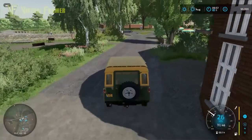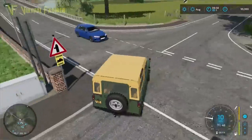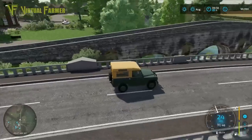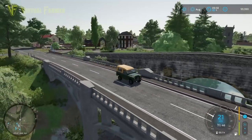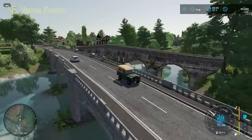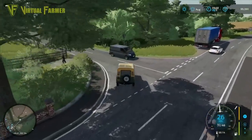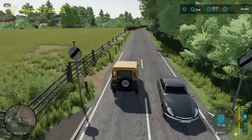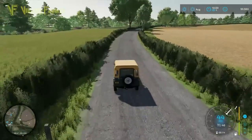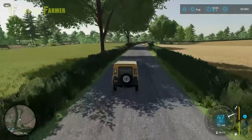Now over to one of my favourite features of this map — the bridge. The bridge is just spectacular with the river. I've never managed to get a full screenshot that completely does it justice. I think we may try and do that for the thumbnail because it is just absolutely gorgeous. And then having gone over the river, we get access to the other half of the map.